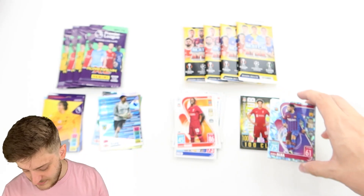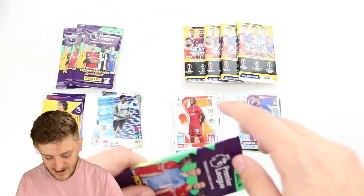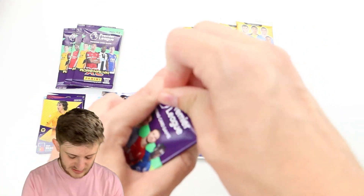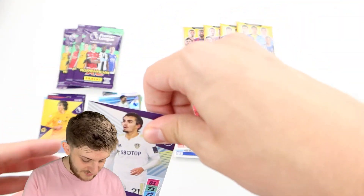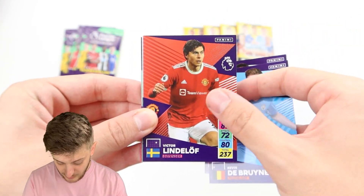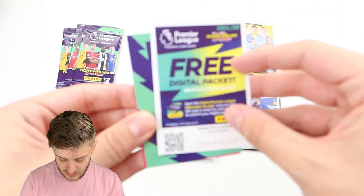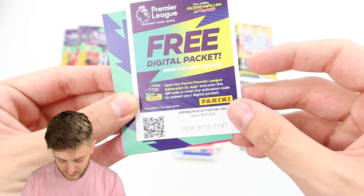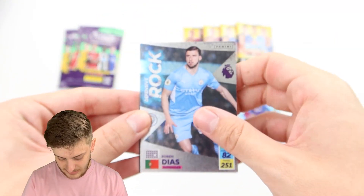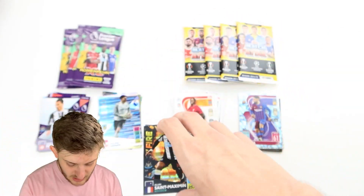Crystal Parallels add a nice incentive to the base cards, though I'm not a massive fan personally — let us know what you think in the comments. Into Adrenaline Pack 3: Strauch, Kevin De Bruyne, Lindelof, Fabian Scherr, a code card for the Adrenaline XL app, Defensive Rock Ruben Diaz, and Fire Alisson Maximum. Very nice.